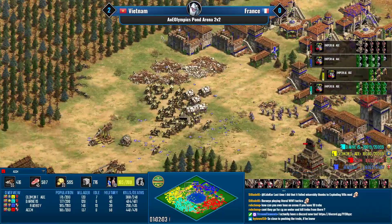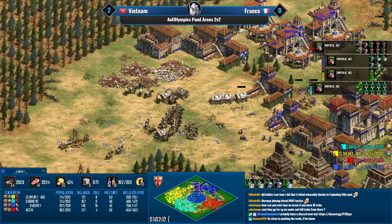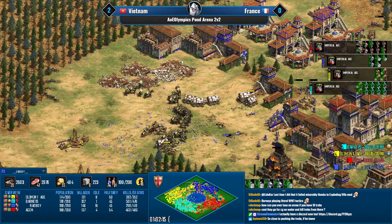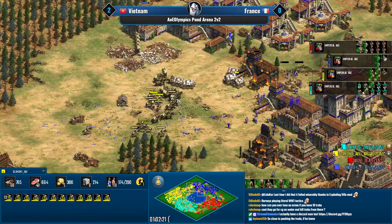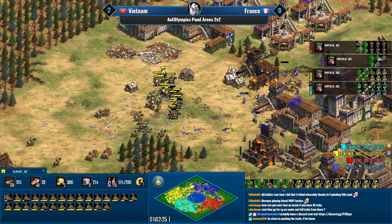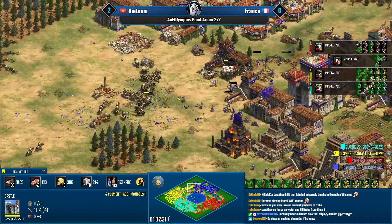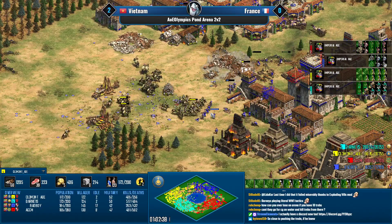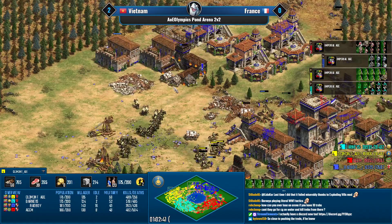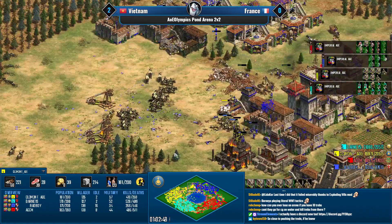A few cannon galleons would be very helpful right now from Bad Boy, but he's probably too focused on not dying and not losing the trade. How many Mangudai has Clement actually lost recently? Not many — he doesn't see him replenishing them. He doesn't need to if he doesn't lose any — just an occasional snipe.